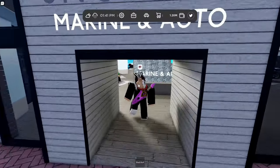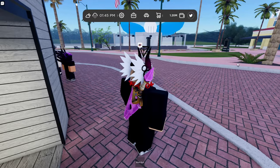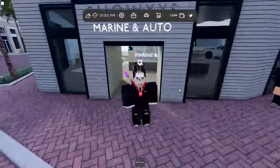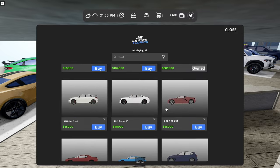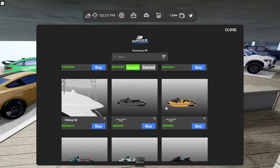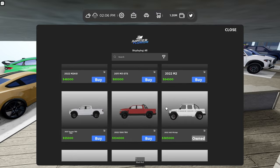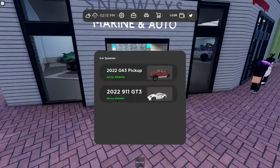We're gonna start off with how to spawn in cars and how to get started with the game. The dealer is right across from spawn, right here. Some of y'all asked where the dealer is — it's literally right across. Walk in here and you'll see this button; press it and here are all the cars so far. The game hasn't released yet but it releases in about three days. To get a car, say I want this Porsche — I press Buy, confirm, and it says Owned.